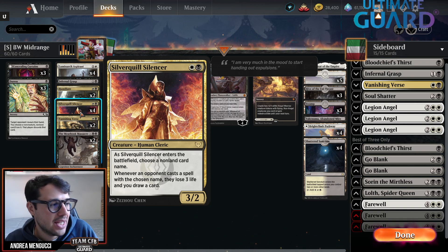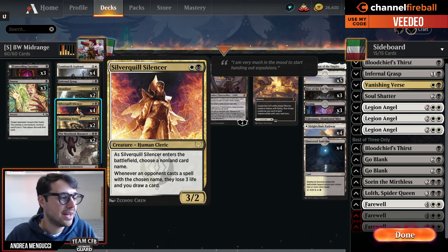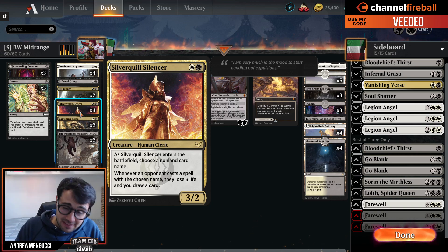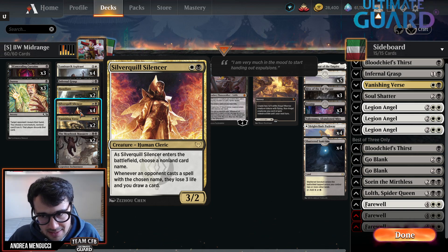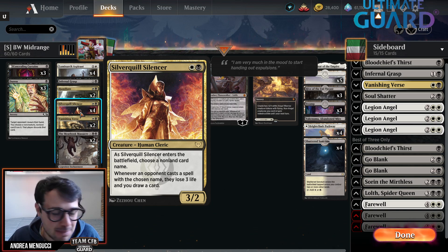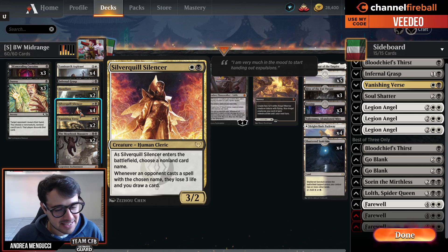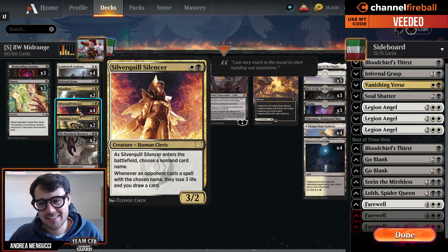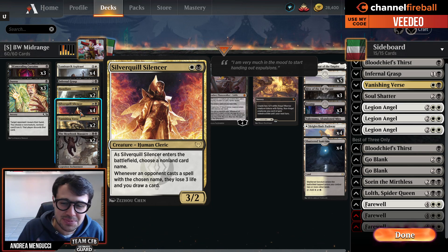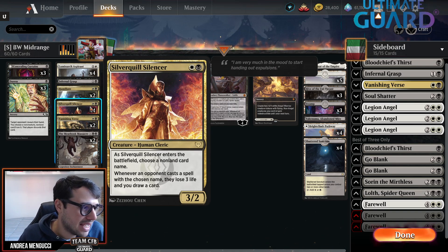It's a 3/2 for two that when it enters play, you name a card. When your opponent casts that card, they lose 3 life and you draw a card. These events are played on MTG Melee, so they are open decklist - you know your opponent's decklist and can name the Wandering Emperor against Blue-White Control, or a Braid against Izzet.